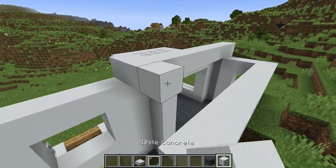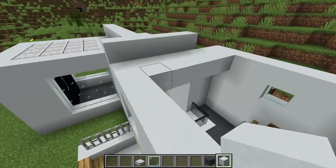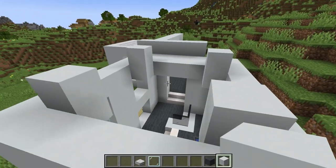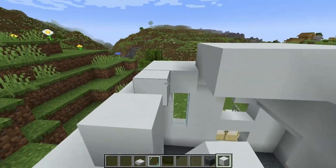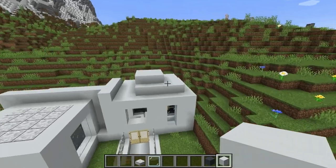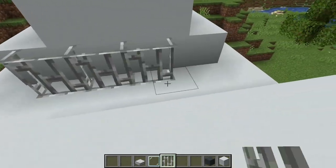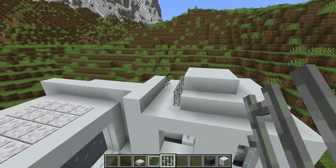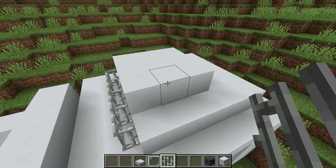Now we're going to come over here — this is where it gets kind of fun. We're going to do some filling in with concrete, but don't make it all look the same. Come up here and really you can just be random. That's one of the fun things about modern house designs — you can be random and do cool designs where it looks interesting. Go ahead and put some iron bars there. We're now in the process of greebling — adding little details that have no actual importance but give detail and make it look better.